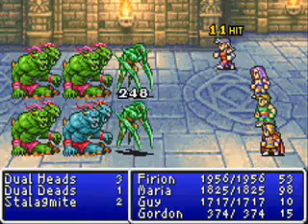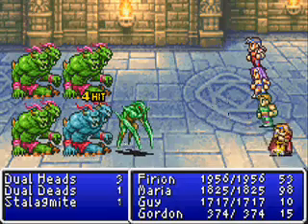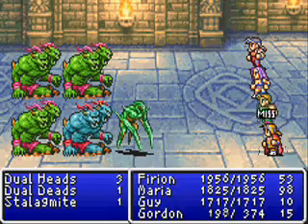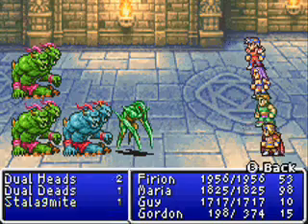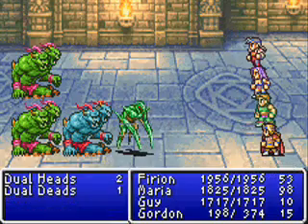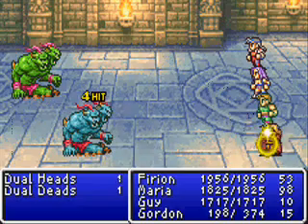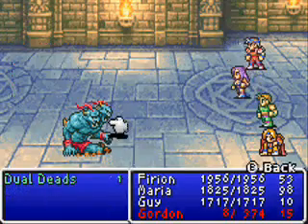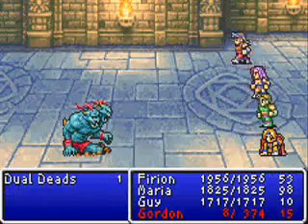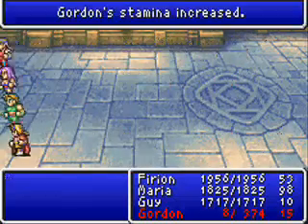I feel the Stalagmite's more of a threat though, because their defense is higher. Yeah, Gordon, he's pretty good with his spear, but he's not the strongest of the group, that's for sure. Get rid of that Stalagmite. Alright, just the Dual Dead left to go. Yeah, he has a lot of HP, so watch it. Ow! Oh-ho-ho-ho! I just barely made it. We're gonna have to heal up after that one. Whoo!